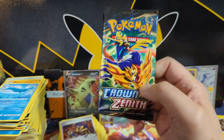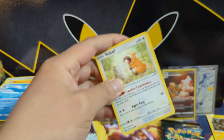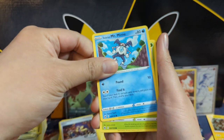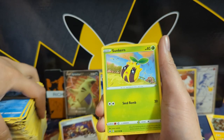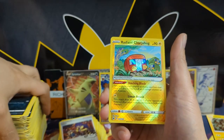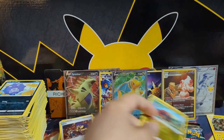Crown Zenith — I think this was a great way to wrap up the era, such a fun set to open. For Richard Omega, we did pull one of the cave cards — those four art ones. We got a Radiant Charjabug — do we got something else behind this? Just a Tauros. Nice little radiant card.